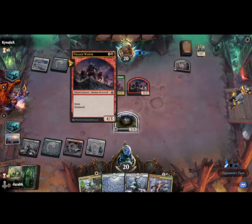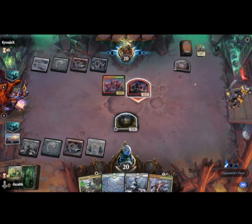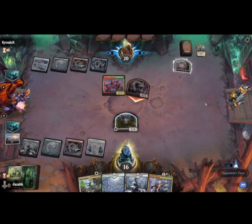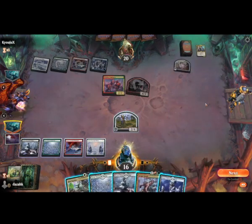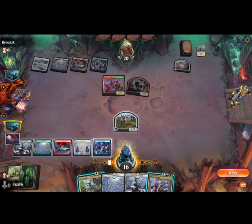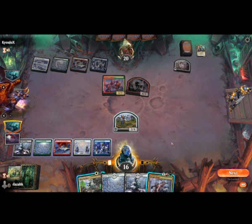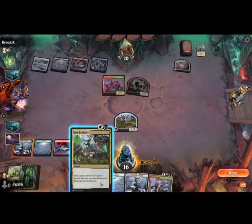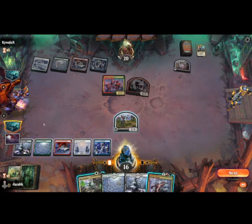So he gets a 5-drop. Oh, 4/3 haste, that's nice. Yep, that gets through. That's an Island. So... let's make a 5-drop. Or we could Savage Smash and Tactics. Let's make a 5-drop.